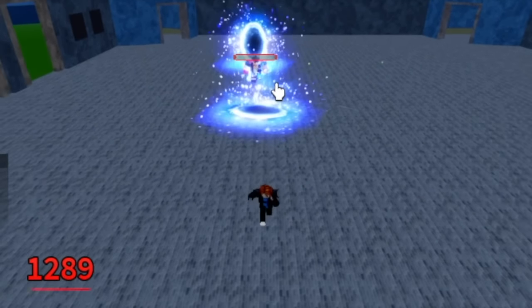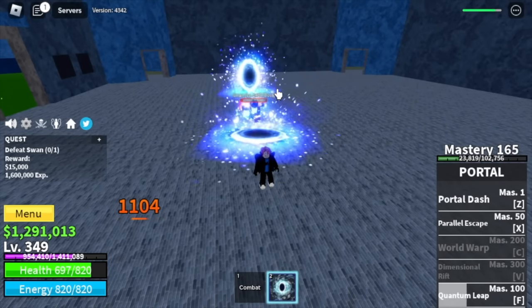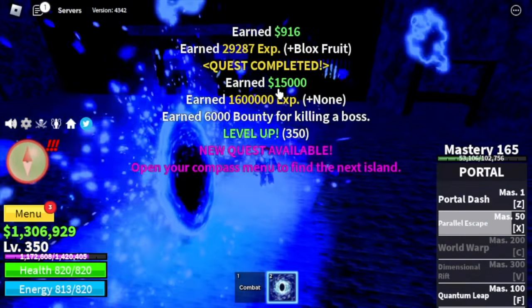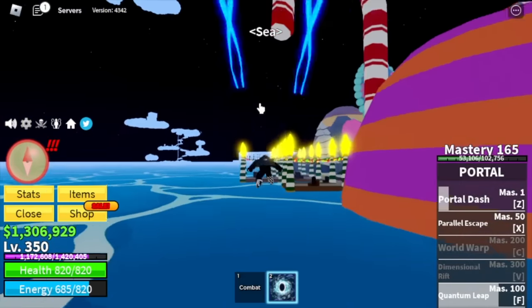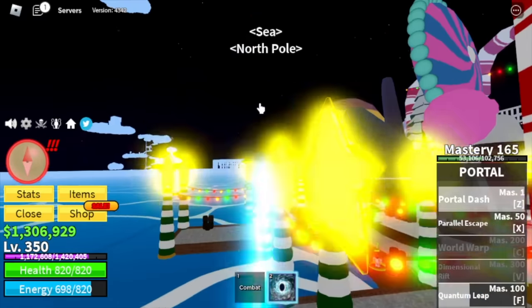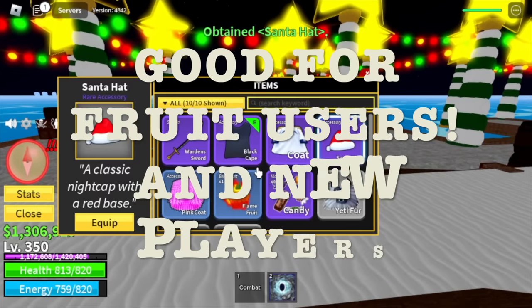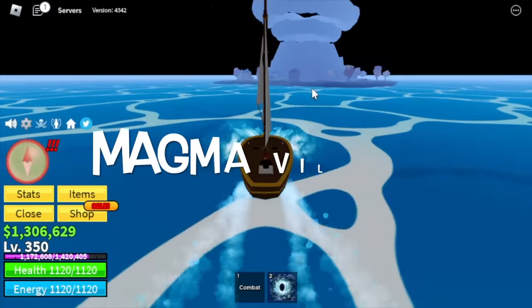We're gonna keep doing server hop here until you reach level 350. We're heading to the North Pole because we gathered 600 candies to buy the Santa hat — this is good for fruit users and new players. At 350, next up is Magma Village and our target is the Magma Admiral.